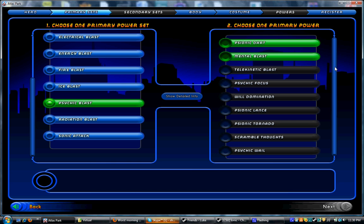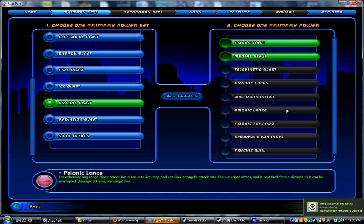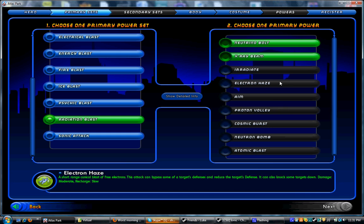Moving on, we've got Radiation Blast. Radiation Blast is great — it's got decent AoE, pretty good single targets, and it does energy damage, the same type as Energy Blast. It's got a typical snipe, typical aim power, and a pretty typical Tier IX. The only thing special about Radiation Blast is that all of its attacks do minus defense — whenever you hit somebody with a Radiation Blast, it'll make it so every subsequent time you try to attack them, you'll hit them more and more often. That's what makes Radiation Blast really cool.